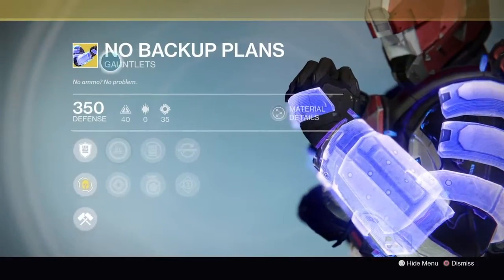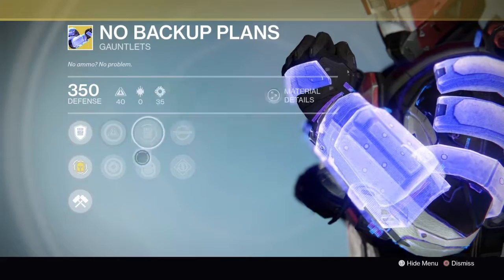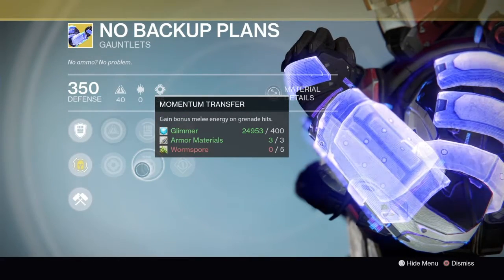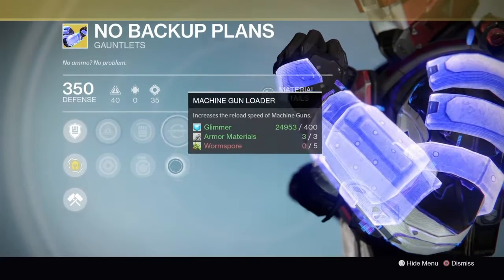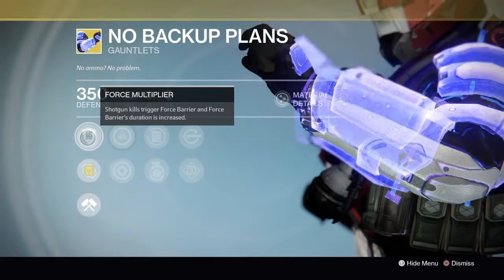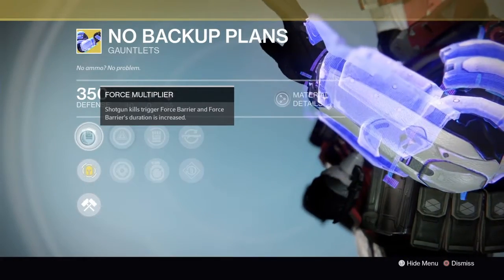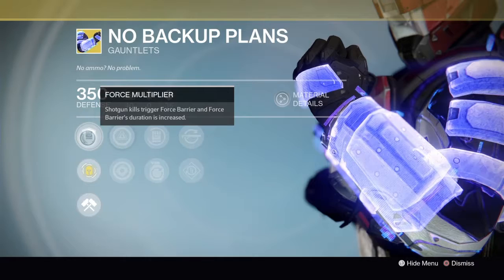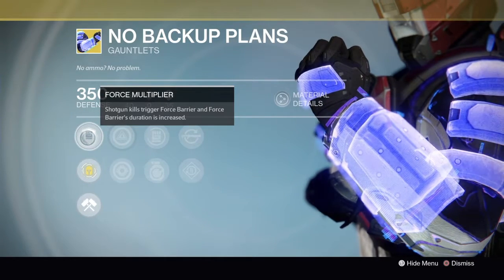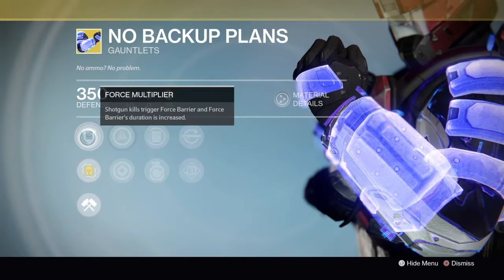First up for the Titan, No Backup Plans gauntlets — 3-Fortified defense with Intellect and Strength, Rain Blows for increased melee attack speed, Momentum Transfer so you gain bonus melee energy on grenade hits, Shotgun Loader and Machine Gun Loader to reload those two types faster, and the exotic perk is Force Multiplier. Shotgun kills trigger Force Barrier and Force Barrier's duration is increased. I remember this was all the rage. Force Barrier was a real thing to fear, but now not so much — it's not as broken.